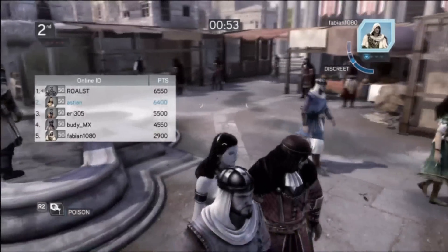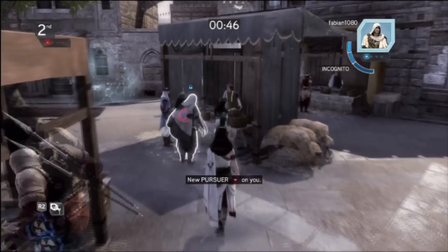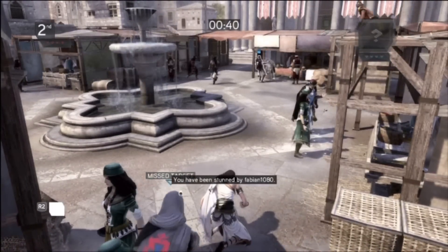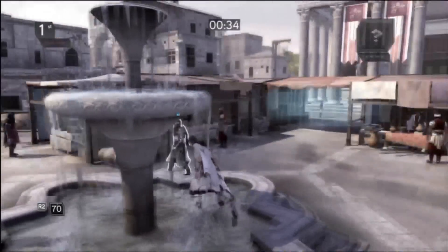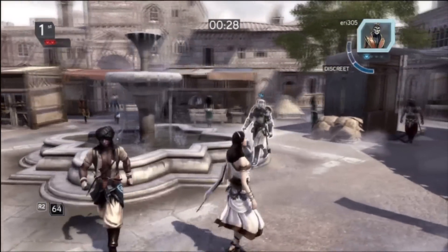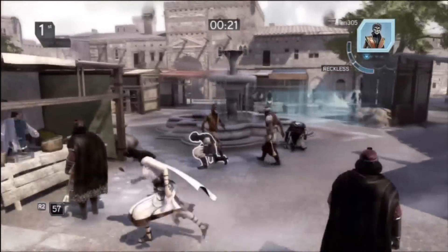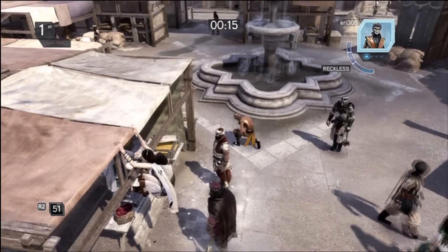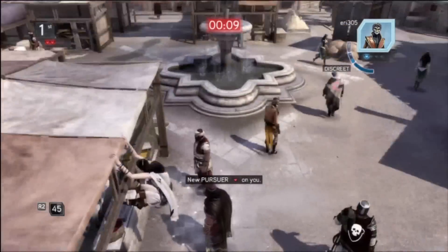I think I'm going to win this match — doesn't look promising though, 50 seconds left, but I still have a poison to use. My target stuns the wrong person and loses their contract. There's my target — I can't kill him, he's grounded, this is such a perfect kill and I can't do it. This is when I got cheap — I realized you could just hang out on the ledge and nobody could do anything to you. In the next match we had to rule against that.